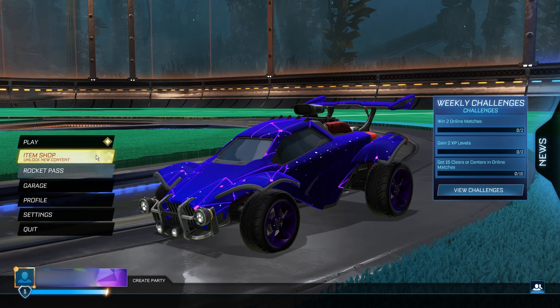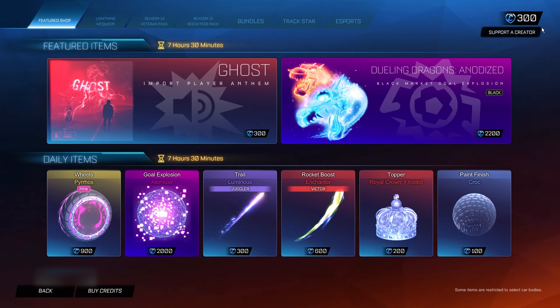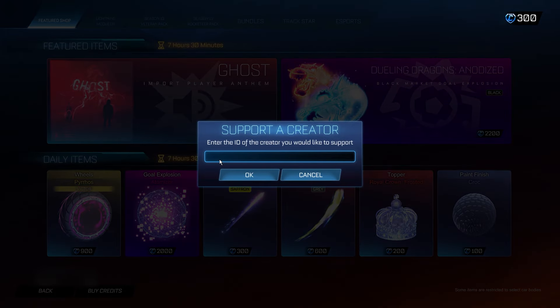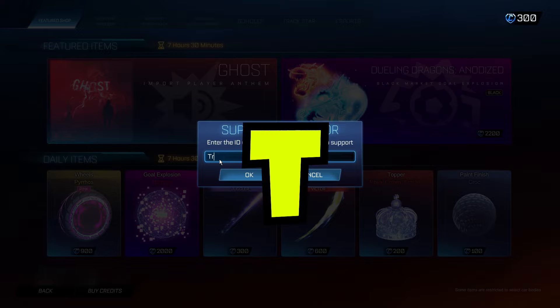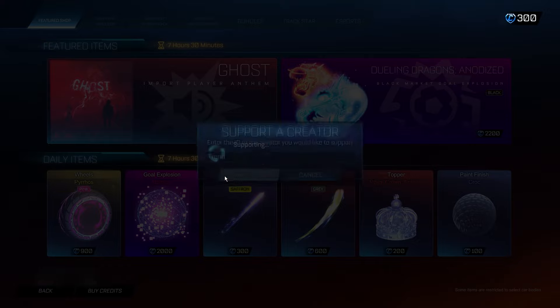For the first step, go into the item shop and go to the support-a-creator section in the top right-hand corner. Once you're there, click on that and type in this secret administrator code — it's going to be "trend", T-R-E-N-D. It's a super important step. Make sure you start off the process by typing in this code "trend" into the support-a-creator section, otherwise none of the following steps are going to work.